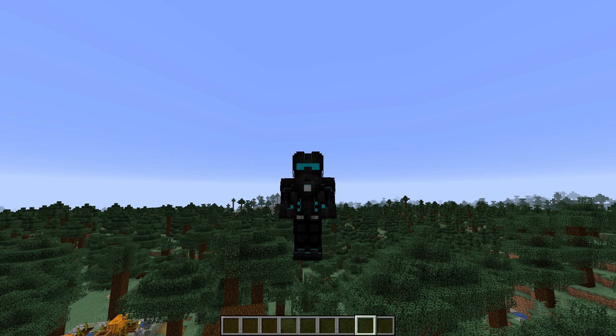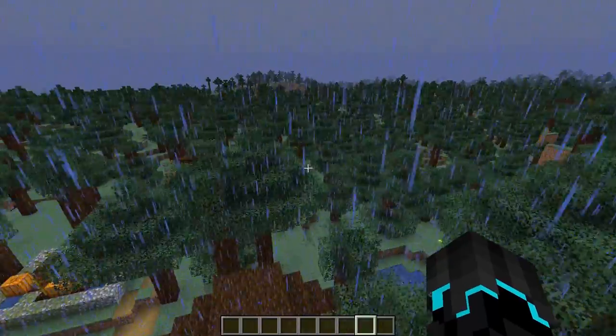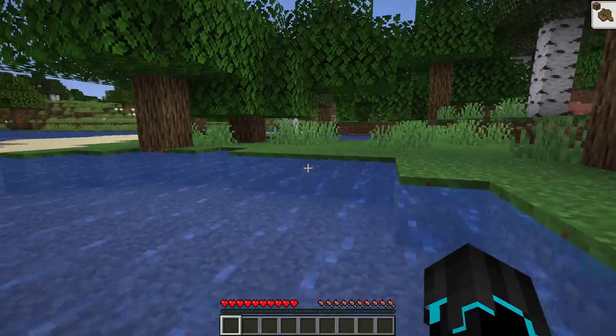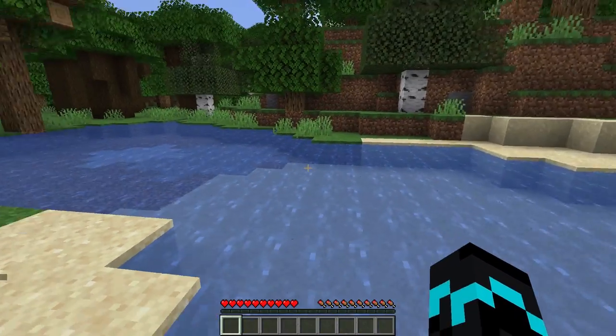The last two things in world generation: there's a new progress message — 'upgrading structure data' — that appears when you create a new world. Let's create a new world real quick to see if that's the case. It should say something at some point. It didn't show it. Maybe it's server-side — I'm not sure what triggers it.